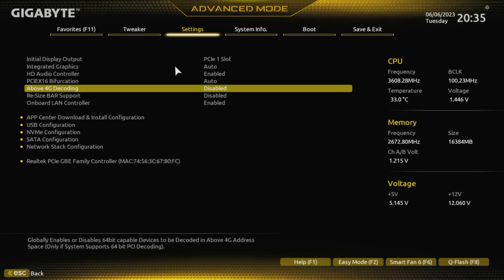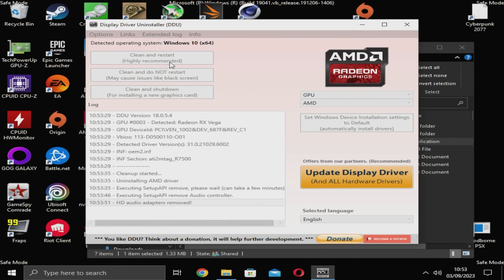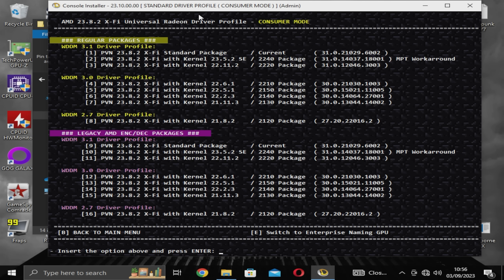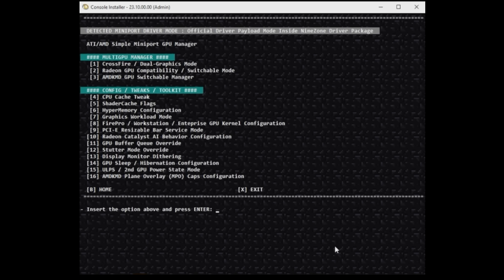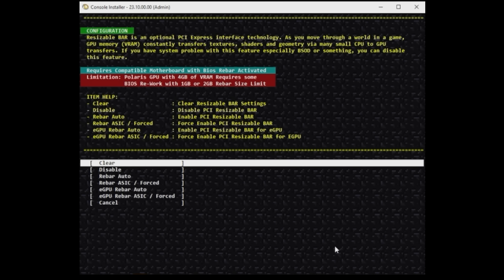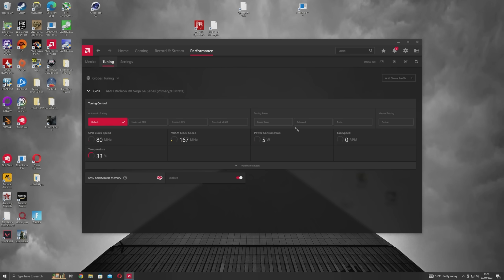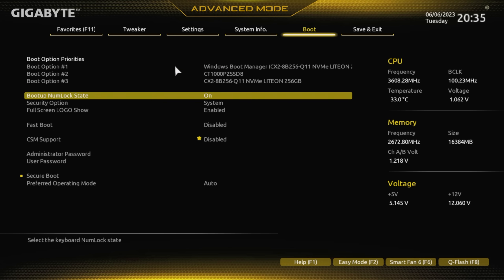After making sure you have resizable bar enabled and CSM disabled in your motherboard's BIOS, uninstall your AMD drivers using DDU, then install the Nimes driver package as normal, choosing AMD default whenever you're not sure. Return to the main menu on the driver installer, choose the kernel toolbox, and force enable resizable bar. You may need to reboot, and when you open Radeon software and go to the performance tab, you should see Smart Access Memory is enabled. If not, go back to the BIOS and confirm resizable bar is properly enabled — I usually forget to disable CSM, so double check that.